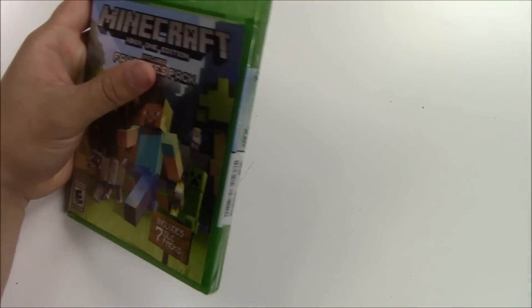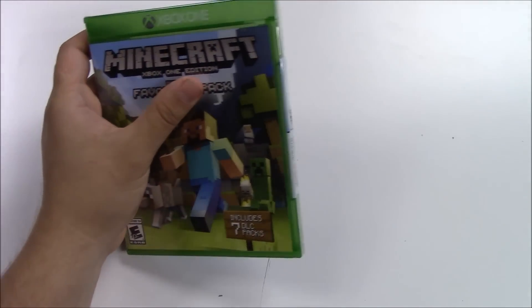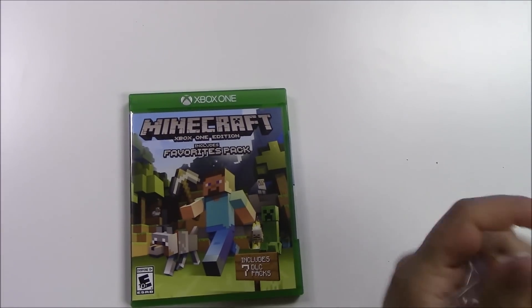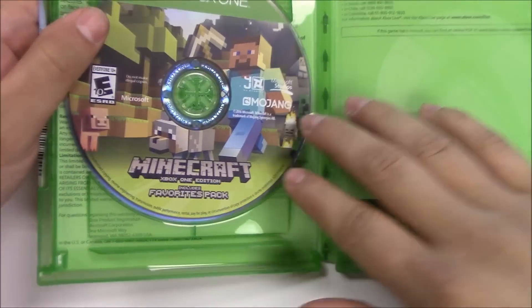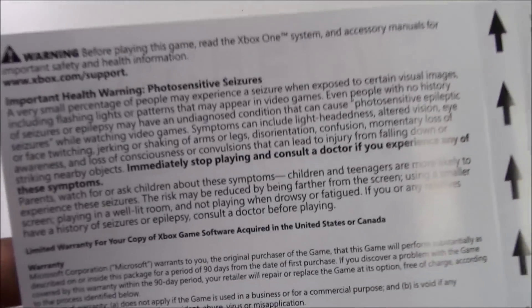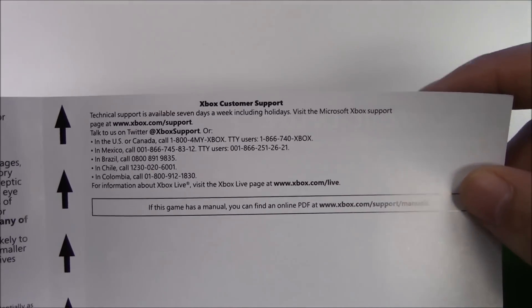Now that's done, let's open it up and see what's inside. I'm really excited, crossing my fingers. Once we open it up — yes! There's no sheet of paper. All the DLC is built into the disc. That is so awesome! We've got the disc on the left, behind the front cover art: warnings, warranty information and limitations, and on the right we have the Xbox customer support.